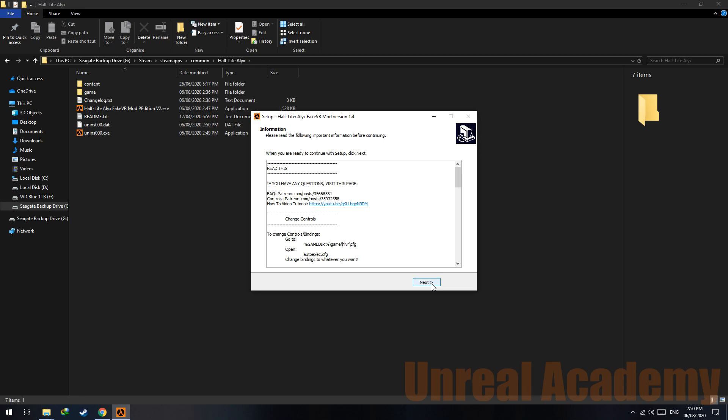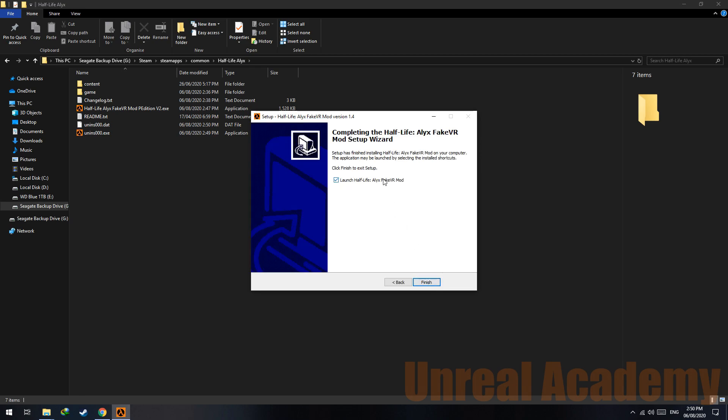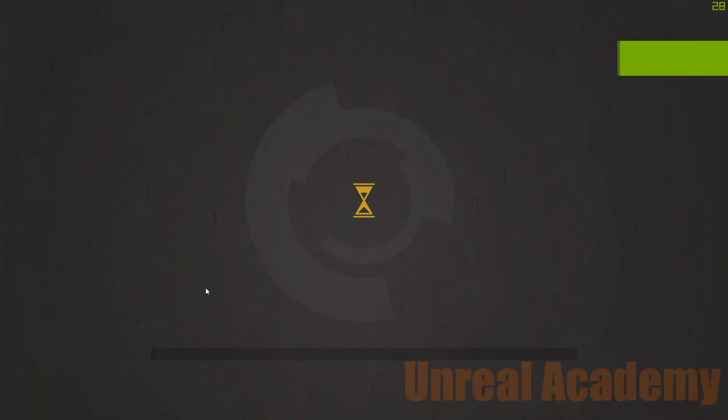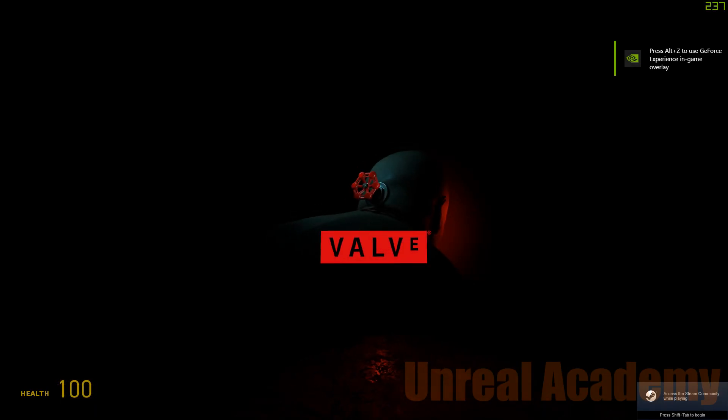It is very important that you launch from the desktop shortcut and not anything else. Launch with the desktop shortcut and let the game load. Do not launch it with Steam, as Steam always launches with the VR option — so if you don't have a VR headset it won't launch through Steam.